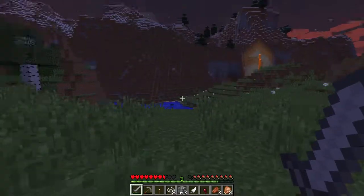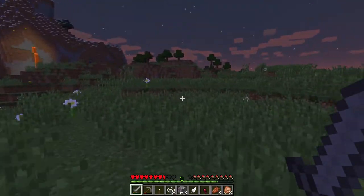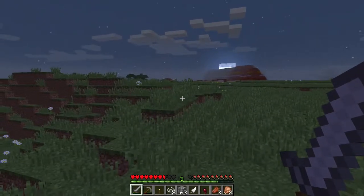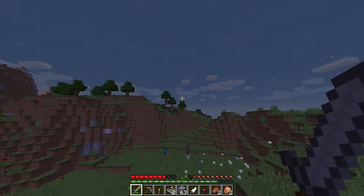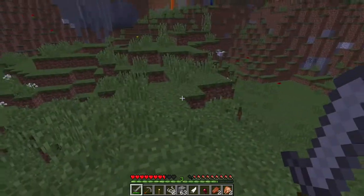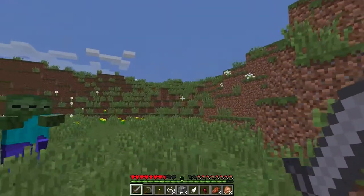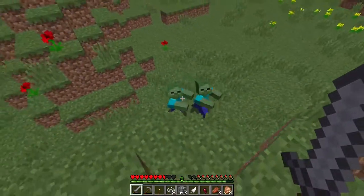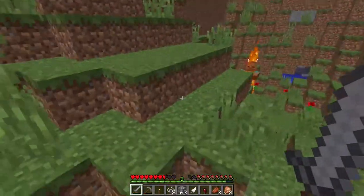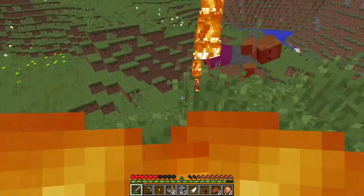Creepers aren't friendly — if they get too close they almost blow up, as you saw. It looks like the sun is rising now. One more thing: zombies do in fact burn in daylight, and so do skeletons. But be careful of burning zombies because if they hit you, they will set you on fire.